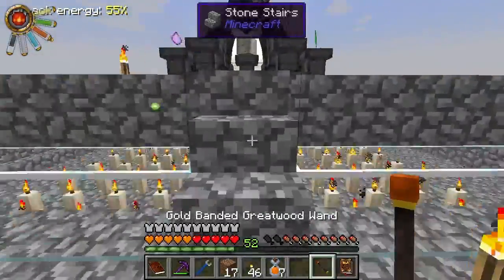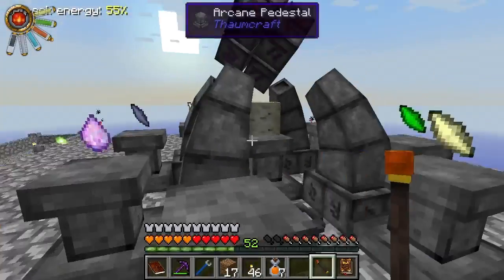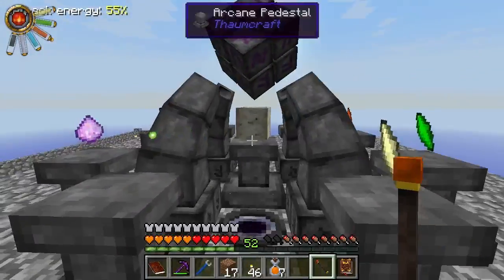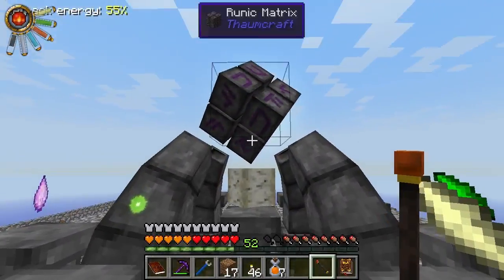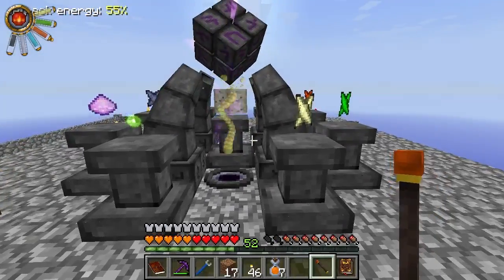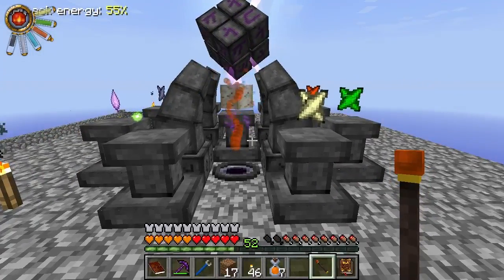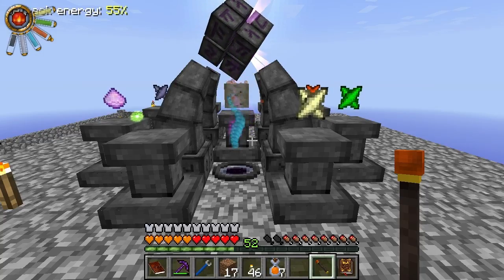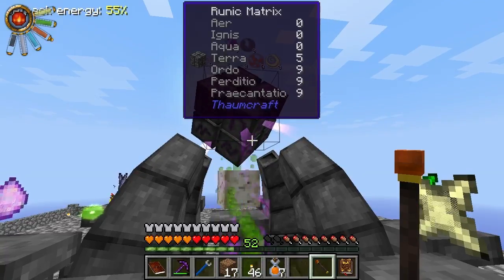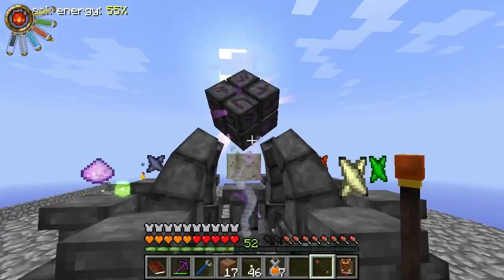But first, I want to see if this is going to work. I made the Salismundus here with some mana beans and a shard, and then I ground up some more stuff to make more shards. Hopefully this is not going to destroy some of my shards or the Salismundus, because that's all I've got. It seems to be behaving.